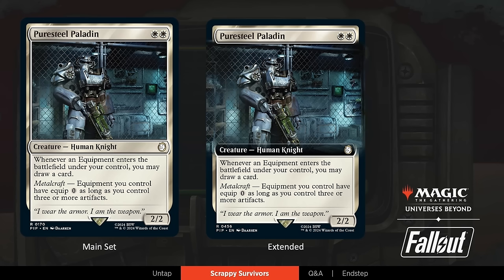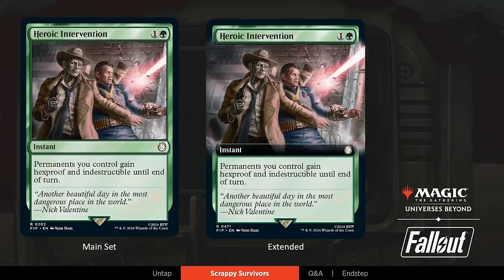Let's take a look at the next reprint — Annie, this is Heroic Intervention. I think it'd be hard pressed to play one of these decks that goes all in on one creature without having a way to protect that creature. So we have Heroic Intervention, a tried and true great Commander card, and we're showcasing one of your companions, Nick Valentine, on this — who's always got your back. Very good guy. We'll learn more about him later.